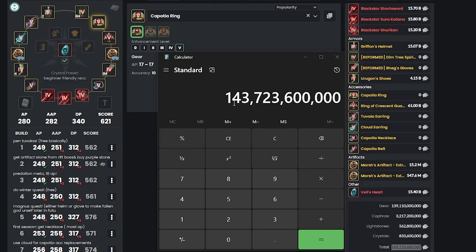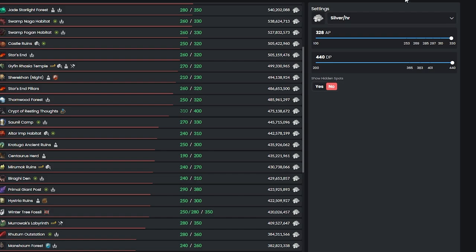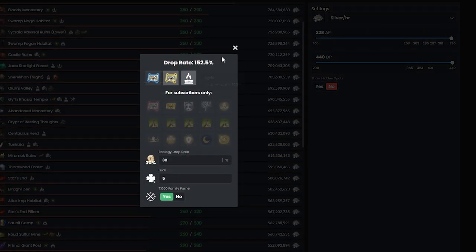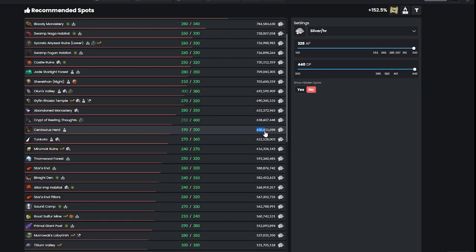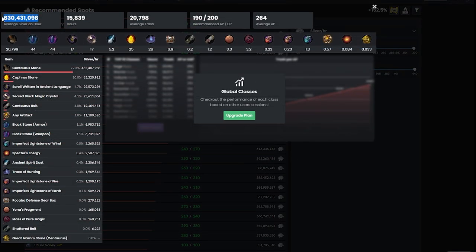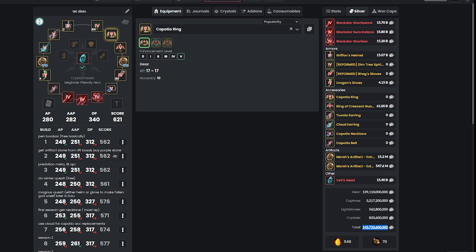How much grinding does it take to get to 280 AP and 340 DP? Let's say you grind at Hystria, which is a really good place to grind for money. If you turn on Agris and make 630 million per hour, then divide that silver cost, you'll need to grind about 228 hours in-game to reach 280 AP and 340 DP.